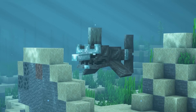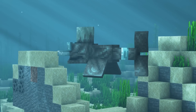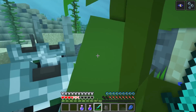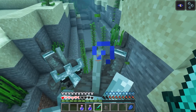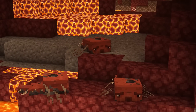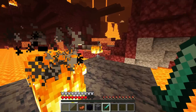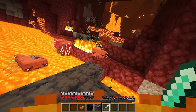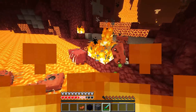In their attempts to conquer not only the skies but also the oceans, the Illager faction engineered the Marauder, a shark-like creature that roams freely in deep ocean biomes — be careful should it spot you. Sputters are lazy little creatures that can be found dozing around striders in the Nether. Unlike their tall-legged cousins, they are not mobile, not friendly, and only wish to turn you into a literal spit-roasted barbecue.